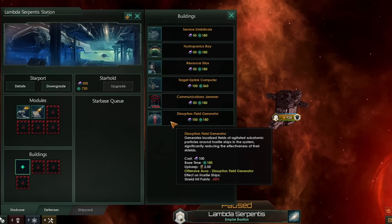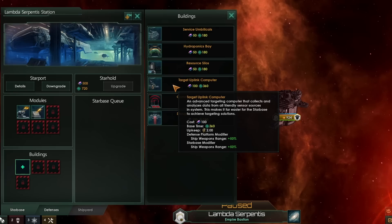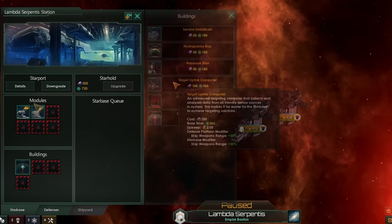We also get access to one building slot right away. If you're building a military starbase, there are only three buildings available that will help you in combat: the target uplink computer increases your weapons range and that of any defense platforms; the communications jammer reduces the sublight speed and combat disengagement chance of enemy ships; and the disruption field reduces shield hit points by 20% for enemy ships. At the beginning of the game, I'd recommend going with a disruption field generator, followed possibly by a target uplink computer.